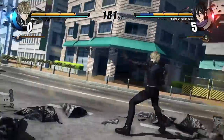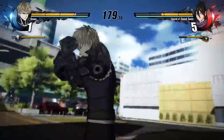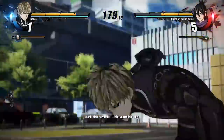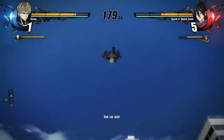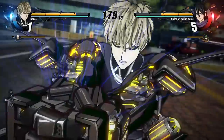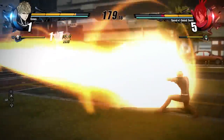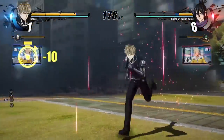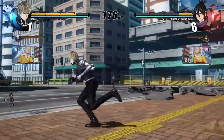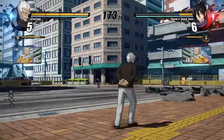Genos is going into Awakening, which now gives him access to his ultimate attack — and that's it right here. That knee activation was how you got into this cutscene, and now you get this whole cinematic attack. 11,000 points of damage. Speed of Sound Sonic is bleeding — you take 10 seconds off that Saitama timer. This was very big for Rephazer.